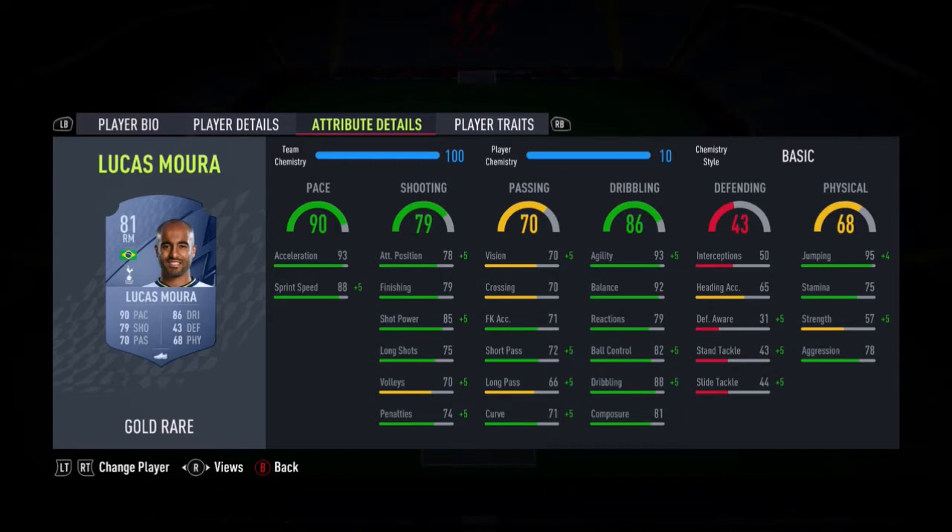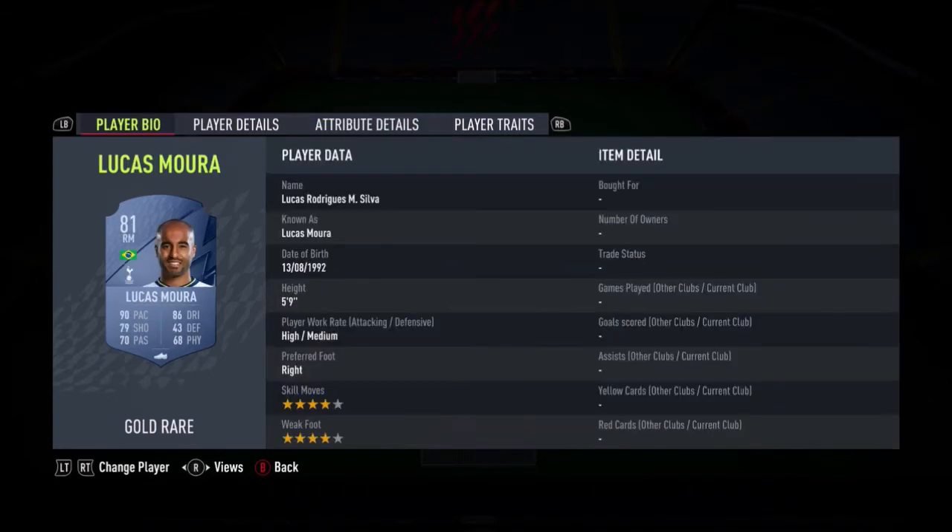On the right mid, this card looks incredible — it's literally about 8k and I think he looks brilliant. Insane agility and balance and insane pace as well. With 85 shot power being really good and 79 finishing being very good for a winger, I like this card a lot. And he's obviously 4-star, 4-star, which is brilliant.